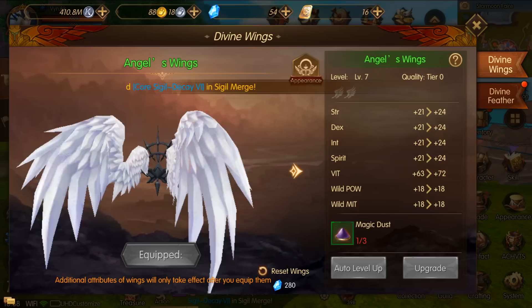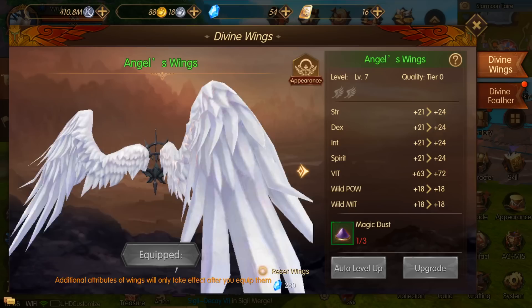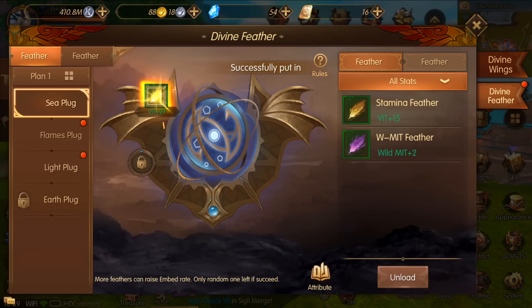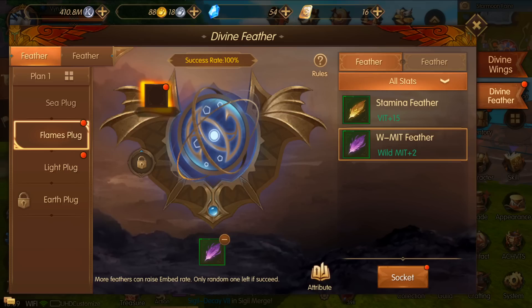As you level them up they increase in stats, and once they get to a certain level you'll need other items to continue increasing stats and appearance. Additionally, with those wings you can use divine feathers that you get from different random dungeons and daily quests. If you go to the socket plug — for example the C plug — you input vitality plus 27, click socket, it goes in and gives you stats. Same thing with the flame plug; I'll put in wild mitigation.